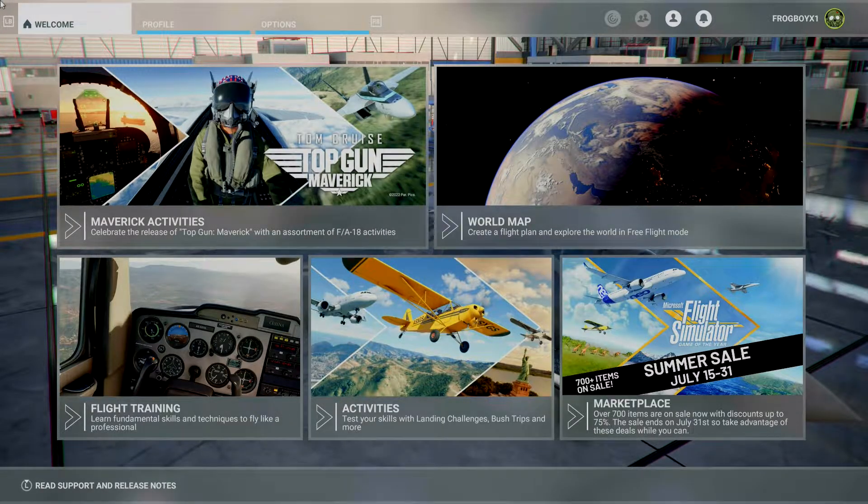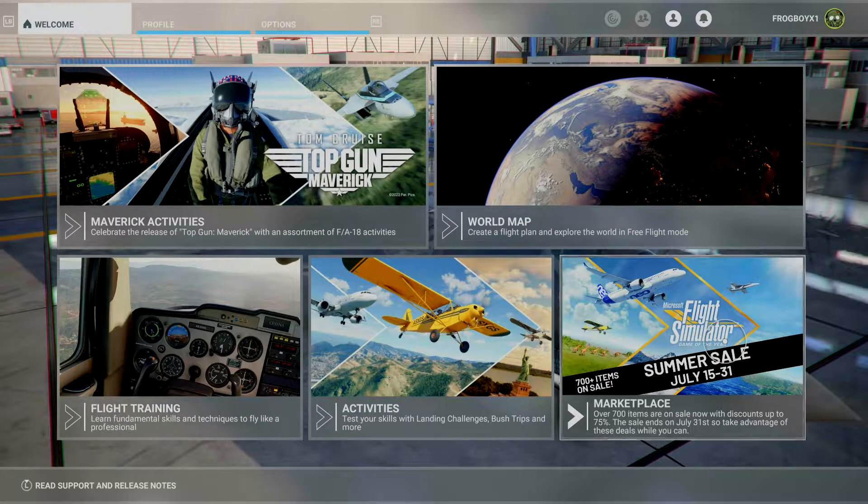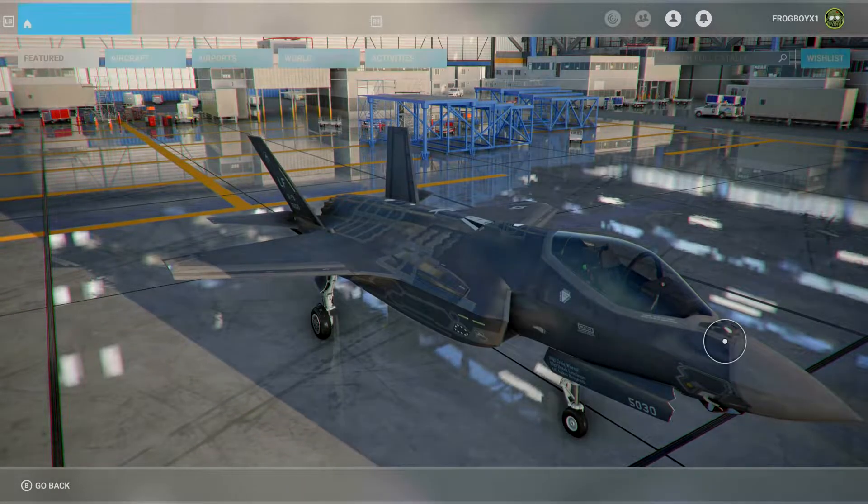Hello and welcome back to Frogboy X1 Gaming, I'm Andrew. Today I'm going to show you how to purchase, download, and install new stuff on Flight Simulator. So you go into the store.